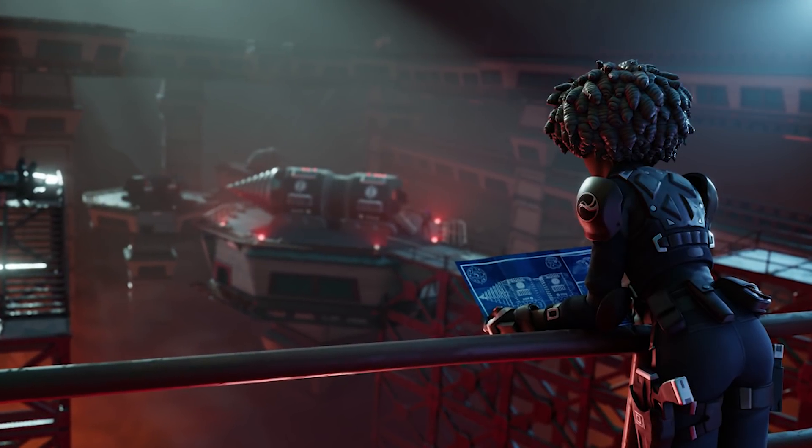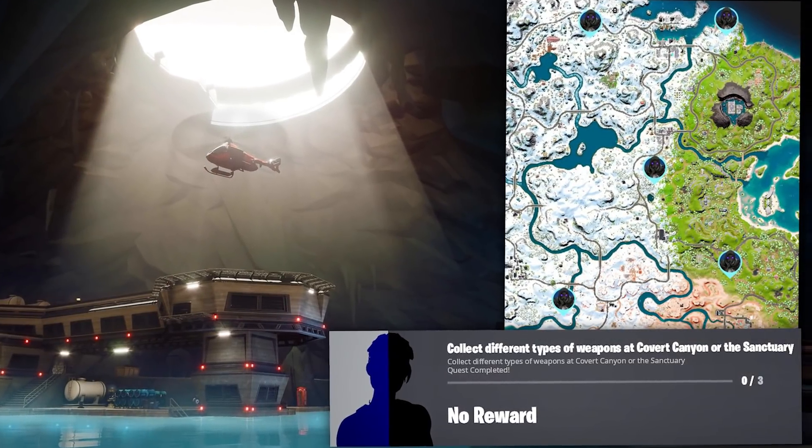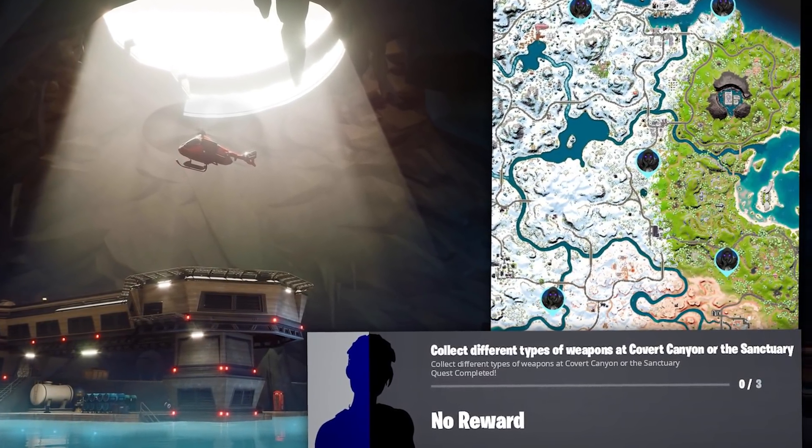That is, until the IO arrives on the island in a few weeks. They're going to be drilling through the map and making their way back, bringing five IO outposts with new launch pads and more. We're even going to get a new POI called Covert Canyon, they'll bring us the Mythic SMG, and it'll essentially be the Grotto 2.0. Exciting stuff.